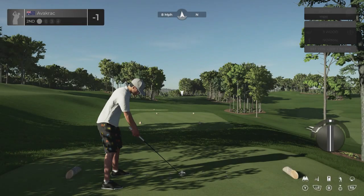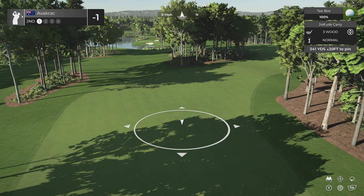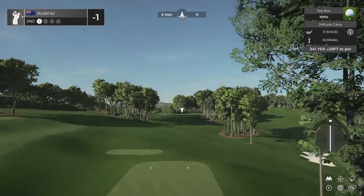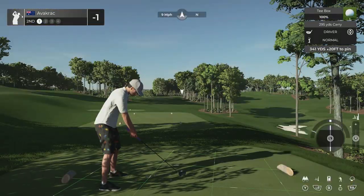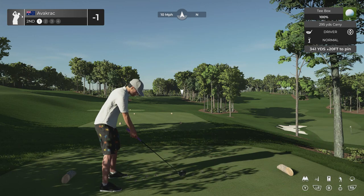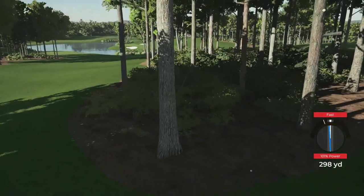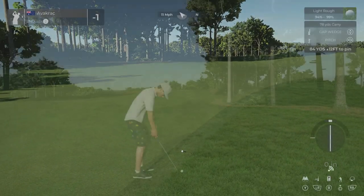Hole two, par four. 341 yards, 20 feet up. Eight mile winds going with us. I don't know if I want to drive this — I think we might just play smart and go to the three wood. We could try and shape it, but with my track record with the driver, I don't think this is going to end up good. Rip the fast — that's in the trees. Bounce off the tree! Yes! Light rough. What a shot — that was just sheer luck.